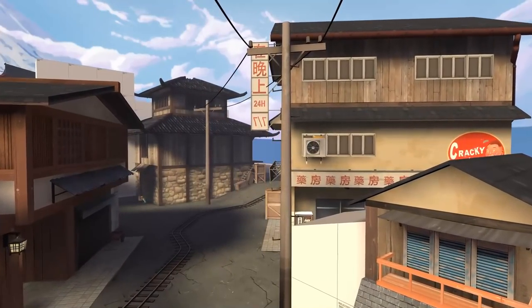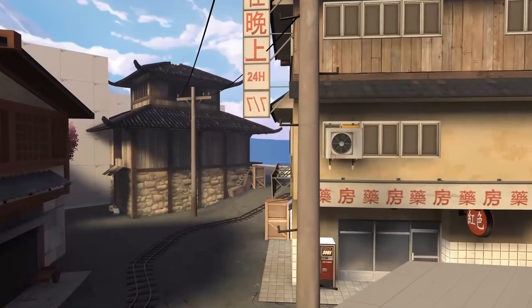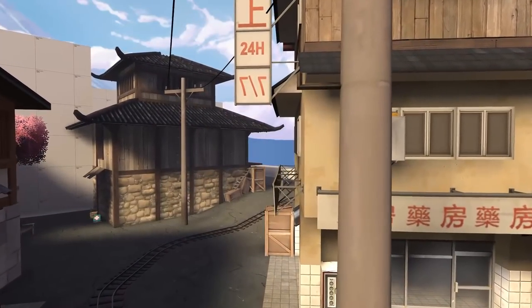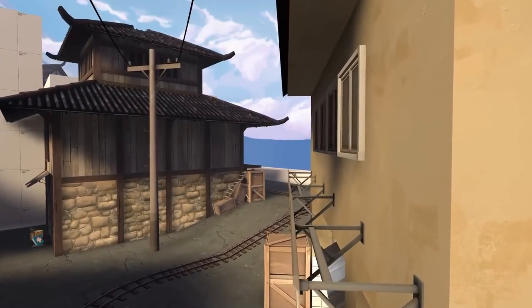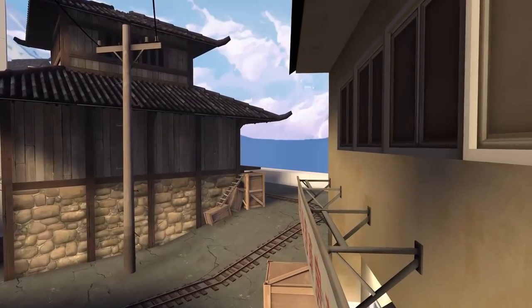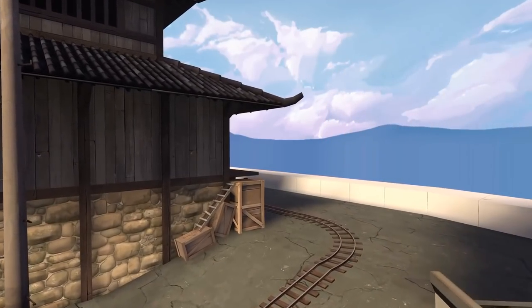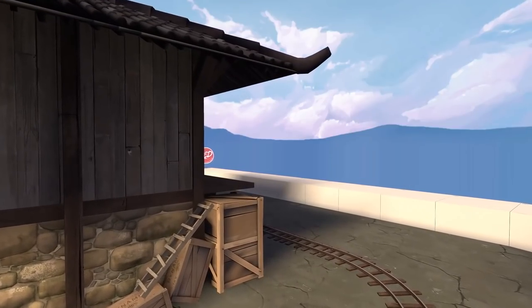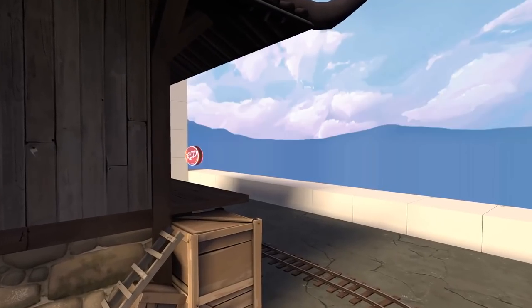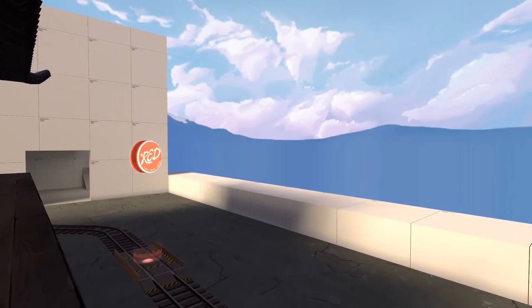Last video we looked at the first point of our still unnamed Japan-themed payload map, so it makes sense that this week we're going over the progress we've made on the second point. A quick refresher: our first point starts near the water and the track makes its way through a small Japanese street lined with houses and shops. Everything funnels through the first choke point leading to A, with a building overlooking A that provides a good position for Red to hold.